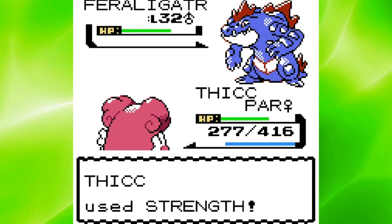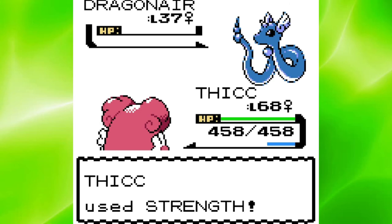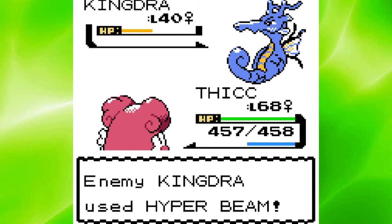Just like Pryce, Clair was also really easy. All three of her Dragonairs got one-shot, and Kingdra only used Hyper Beam, so two Strengths did the trick. It seems like the Gym Leaders have just gotten easier and easier throughout this run.